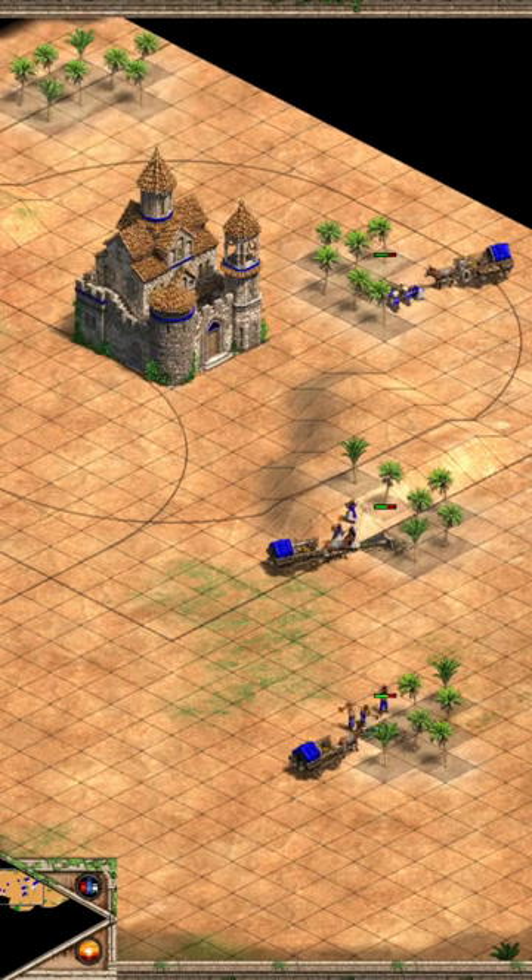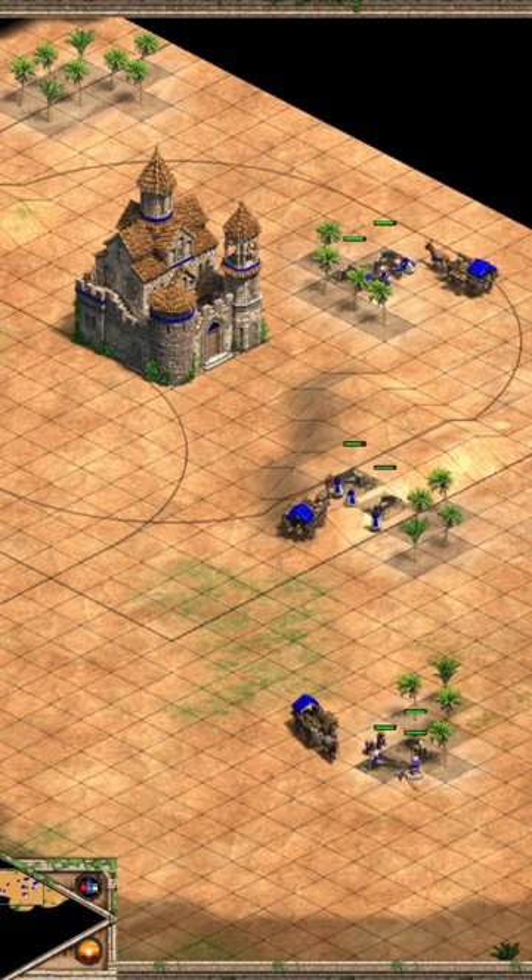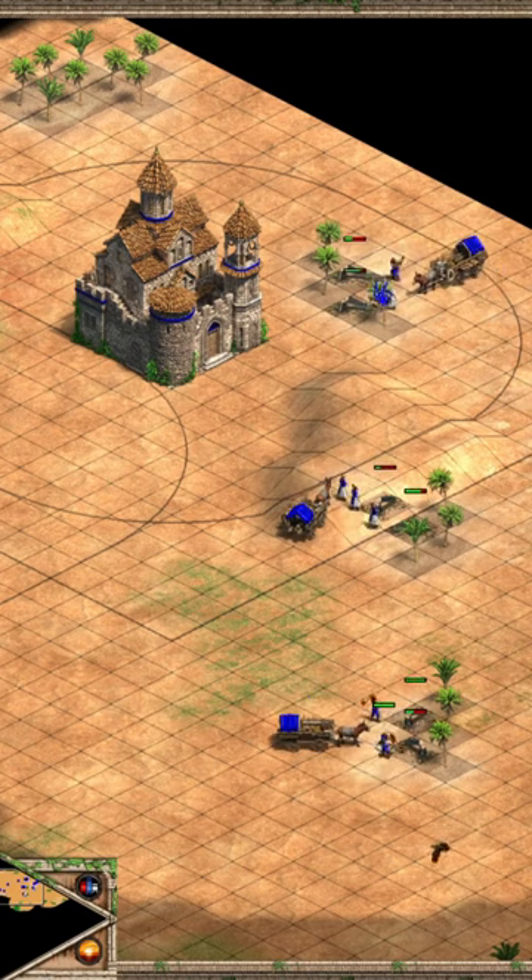Is the game's description of the Georgian work rate bonus from the Fortified Church actually correct? It says it's a 10 tile radius around the Fortified Church, but the in-game box only has an 8 tile radius from the edge of the Fortified Church.